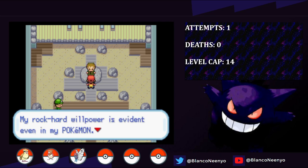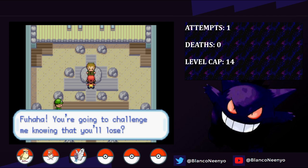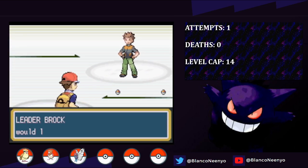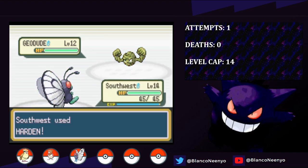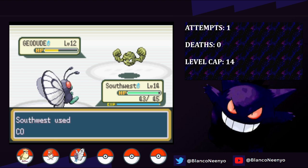Now it's time to take on Brock, and I think I have a pretty solid strategy. His Geodude only knows Tackle and Defense Curl, and I need Southwest to be as healthy as possible for Onix, and I also need to set up a few Hardens to vastly reduce the chances of dying to Rock Tomb - unless we get crit, but there isn't much we can do about that. I lead with Frontier and hit Geodude with 6 Sand Attacks, then switch to Spirit for 6 Growls. That way, when Southwest comes in, Geodude is very unlikely to land a Tackle, and even if he does, it won't do much damage. I set up 6 Hardens, and Geodude finally hits a Tackle once and does a whopping 2 damage, and we take it out with Confusion.